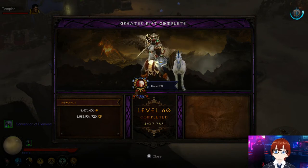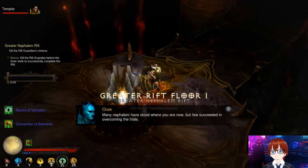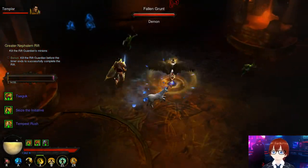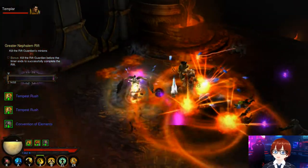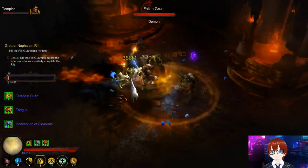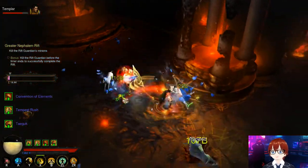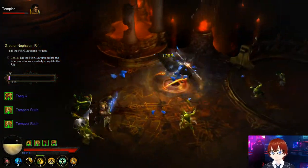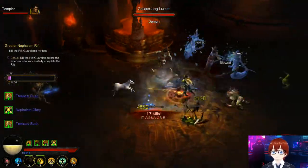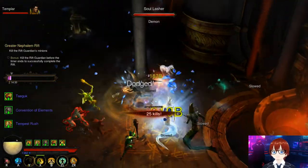Now we're in Greater Rift 65 — same strategy as before. Use Tempest Rush after you have Sweeping Wind stacks set up. Always keep an eye on your Sweeping Wind stacks to maintain them so your four and six-piece bonus do maximum damage when you channel Tempest Rush. Activate Epiphany to mitigate spirit burn and reduce damage taken.